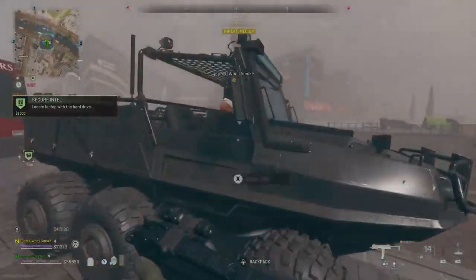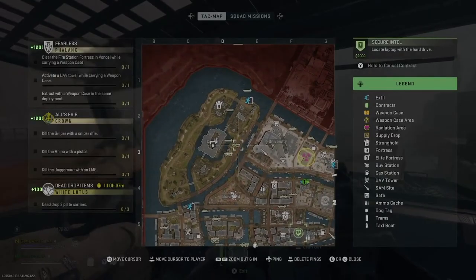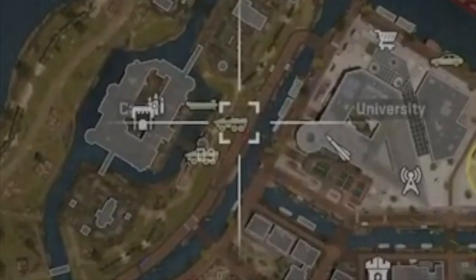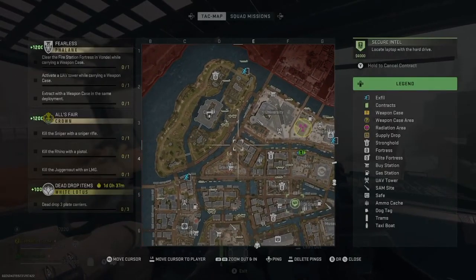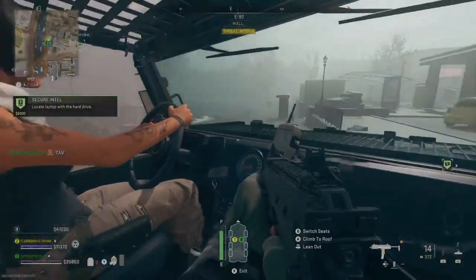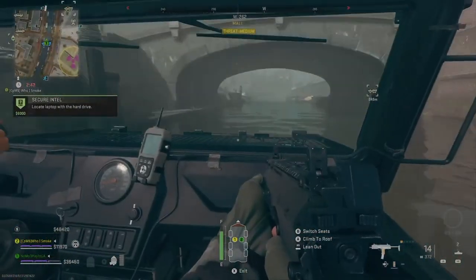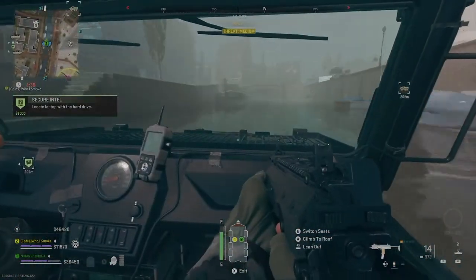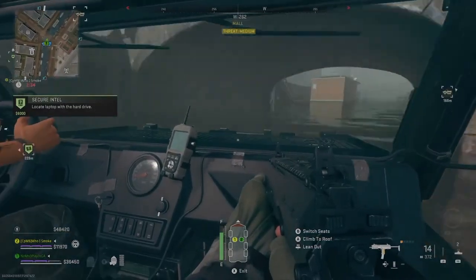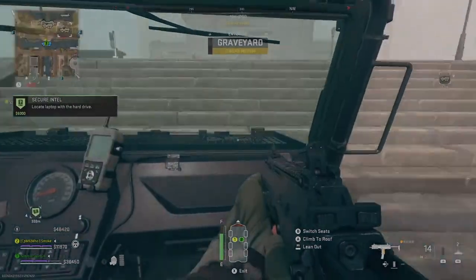Hey guys, it's me here with a quick Tier 4 Fallen X mission guide for Fraudicide. The easiest way to do it is to try to find three Tech V vehicles close together. As you can see, once we located one, we hopped in another one, brought two together, and were able to stack them on top of each other. The closer you can get them to each other, the better.